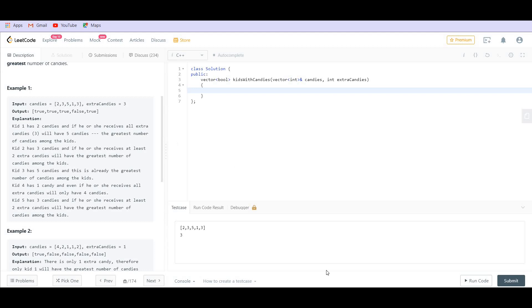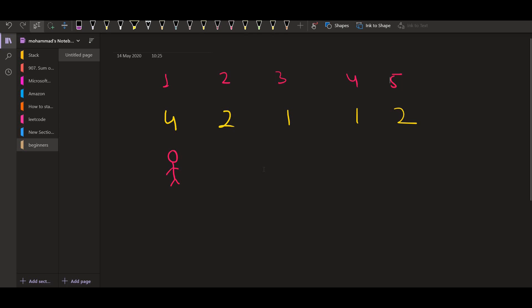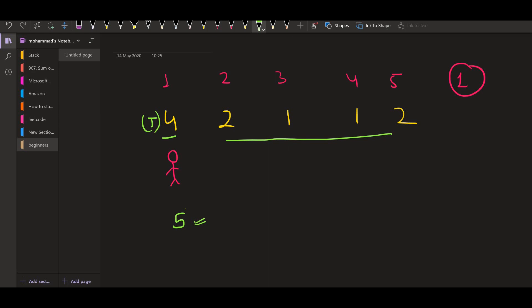One way to approach this problem would be as follows. In this configuration, we go to the first kid, give one extra candy to this kid — the total will be five — and we check in the remaining array whether five is the maximum element or not. We traverse the entire array and find that five is in fact the maximum, so the answer is true for this kid. Next, we move to the second kid and give one extra candy; the total will be three. We traverse the entire array and see that the first kid has four candies, which is greater than three, so this kid will not be able to have maximum candies.